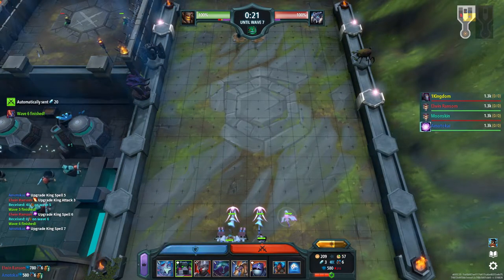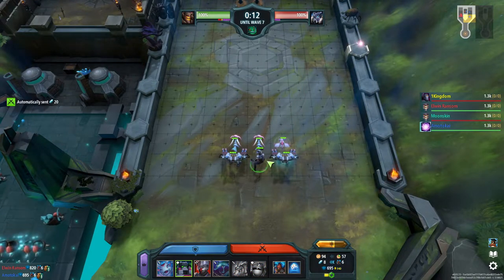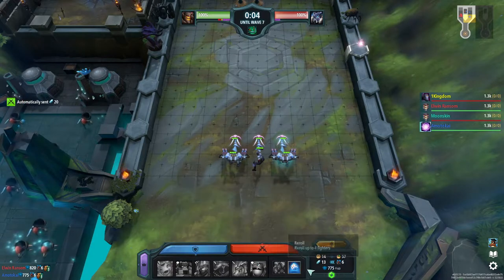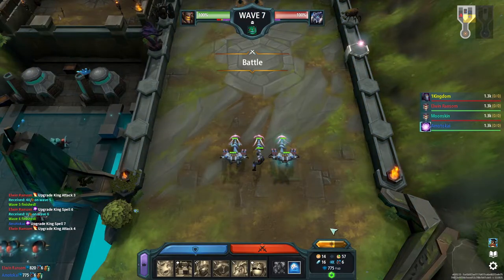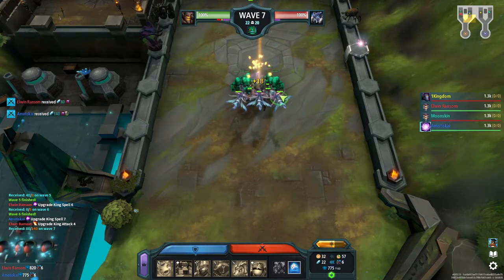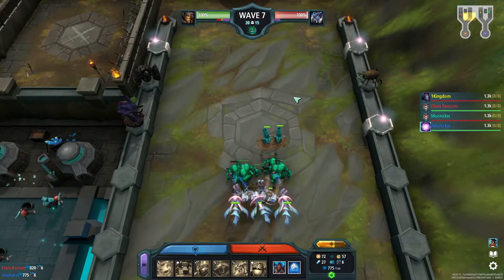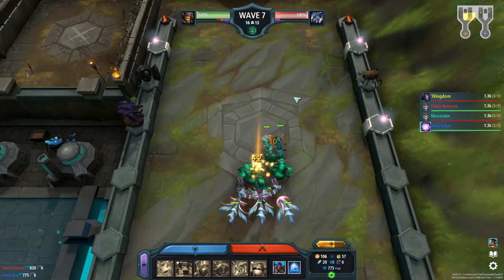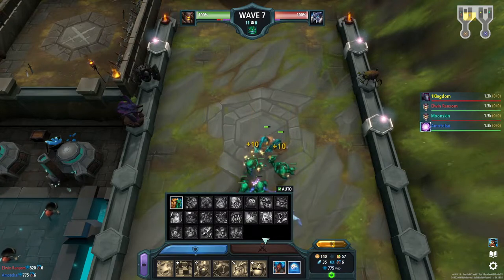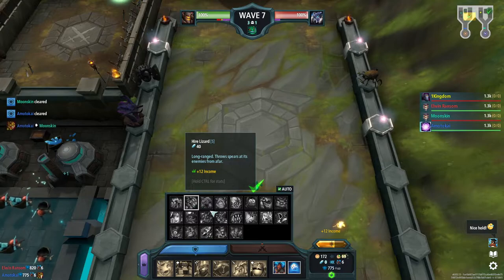I can upgrade the king. Now what is good this wave — peewees are good this wave so let's drop a peewee and upgrade them. We still have the seraphim upgrader. We're down by 60 but we're in the green so we're good — not getting any extra workers but we're in the green. Coming up on our mission — if we hit 40 we can grab a lizard. Let's grab a lizard.